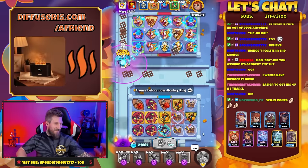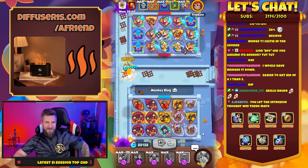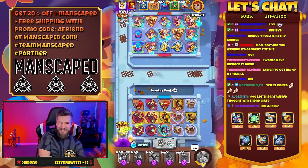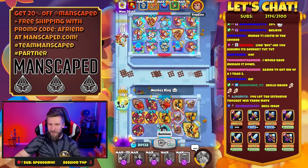Skill issue. I felt it bad. You let the intrusive thoughts win there. I really did — I went to merge it down and I was like, you know what? Sending it. Oh no, we lost it — we lost one.